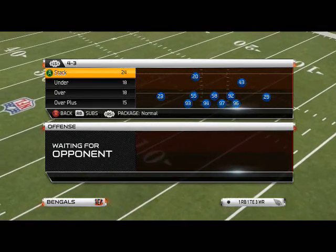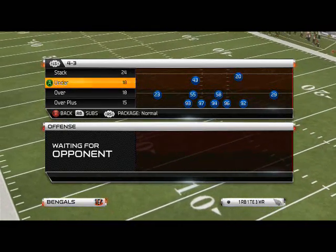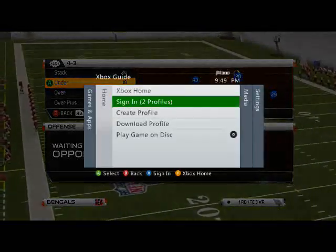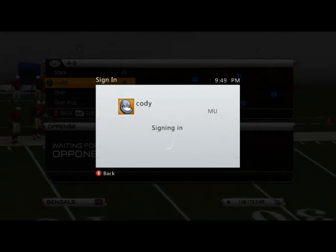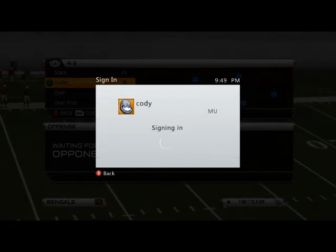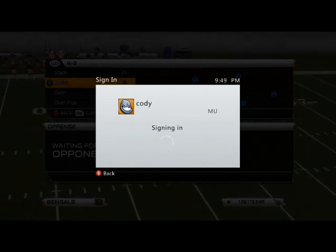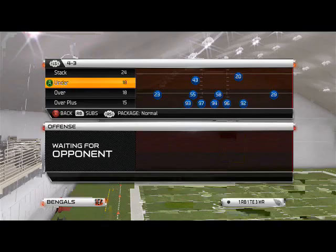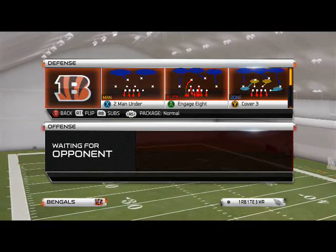Good morning, 25 Gamers. In today's video we're going to be taking a look at some 4-3 Under universal pressure. This week we're going to be focusing on that a little bit more. Let me sign in here so it doesn't go nuts as soon as I call hike. The 4-3 Under defense is pretty effective — last year we really lived in it. This year I'm adapting into some other defenses; I've been really liking the Nickel 3-3-5 and the 4-4, but anyway let's hop into the 4-3 Under and show you these pressures all week.